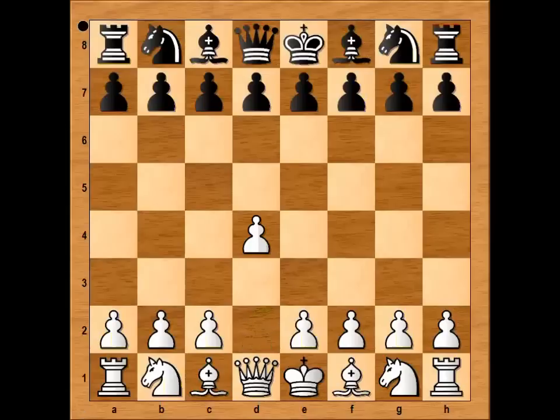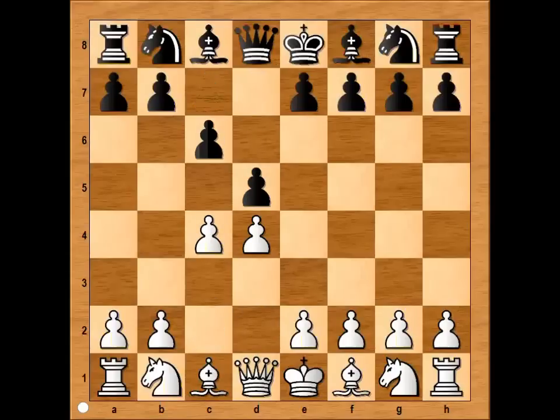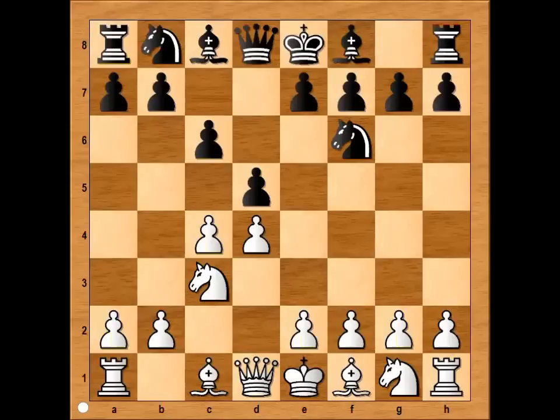Karpov had white pieces and he started with d4. Shirov played d5, c4 — queen's gambit — c6, knight to c3. If pawn takes pawn, we would have Slav defense. But Shirov played knight to f6, e3, e6. That is the most popular move in this position.